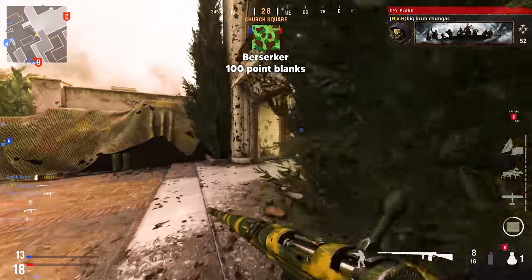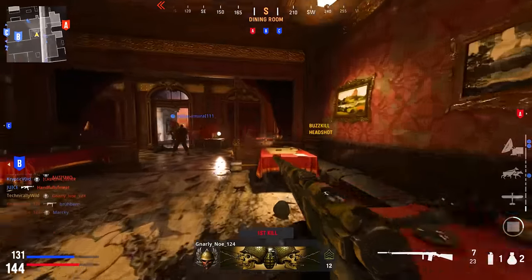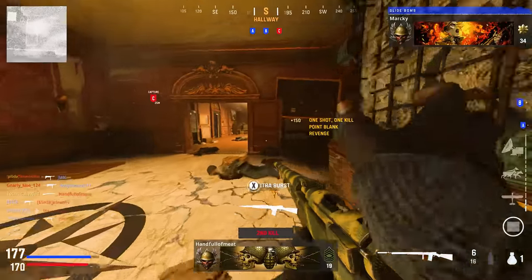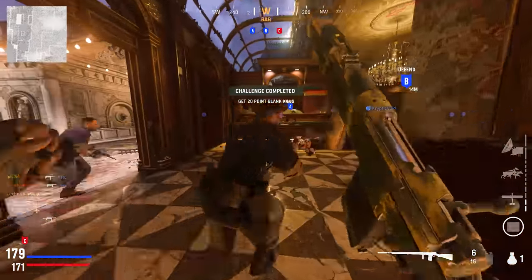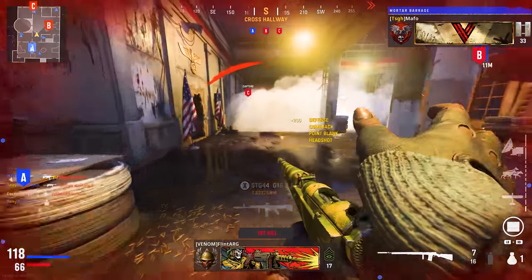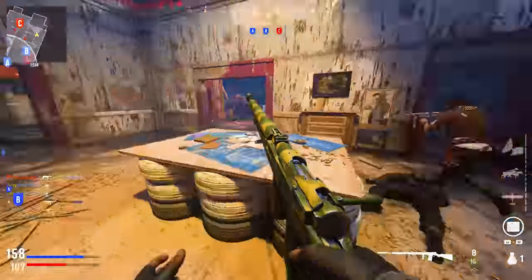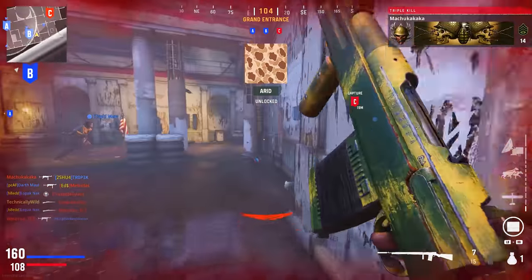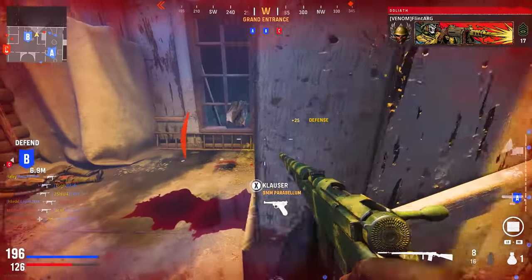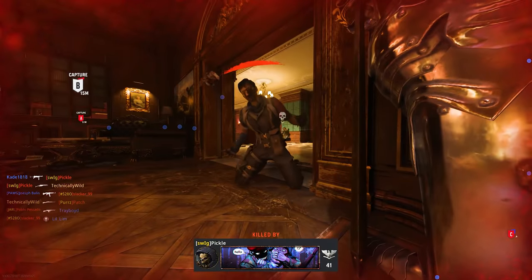Berserker is the challenge people hate most — 100 point blanks with a sniper. Pretty counterintuitive, but there are attachments you can equip. The buffs you want are: increased hipfire accuracy, sprint-to-fire movement, recoil control, and flinch resistance. Then just run Dasthouse 24/7, go through the tight corridors, and get kills. When I did this I ran around Domination Blitz like it was a shotgun. Point blanks require barrel-stuffing almost the entire time — not hard on Dasthouse. Do this challenge the second you unlock it; you do not want to leave it until the end of the weapon progression.